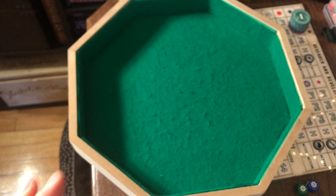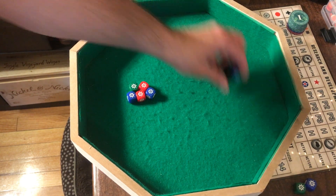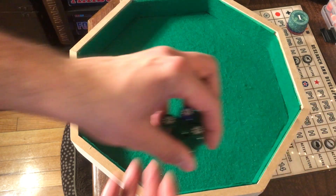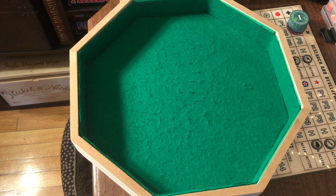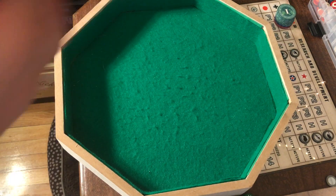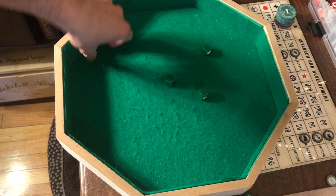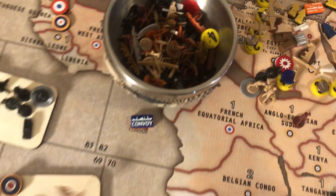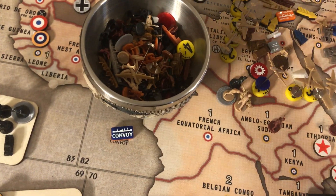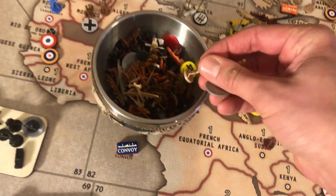Okay, here we go. Five hits. He's got six twos into three — five hits on his side too. Three hits so far. I got five on him, he got three on me. So he'll lose his triple-A, one German infantry, and the three Italian infantry. I will lose three infantry straight up.